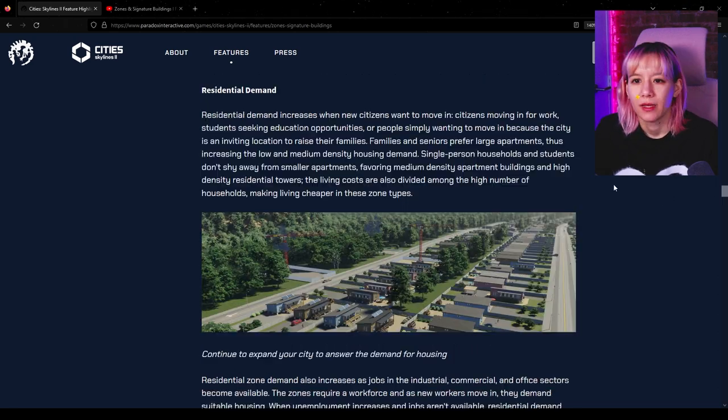Families and seniors prefer large apartments, increasing low and medium density housing demand, while single-person households and students don't shy away from smaller apartments, favoring medium and high density residential towers. The living costs are also divided among the high number of households, making living cheaper in those zone types.